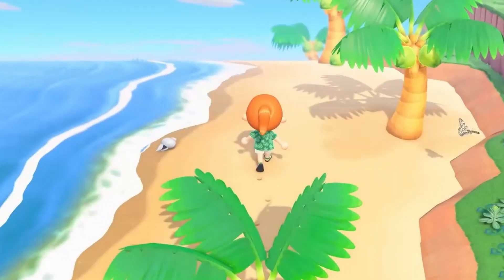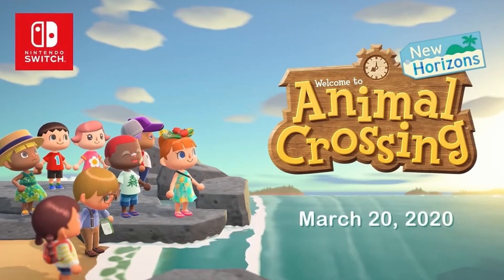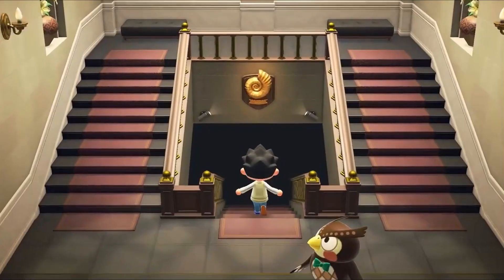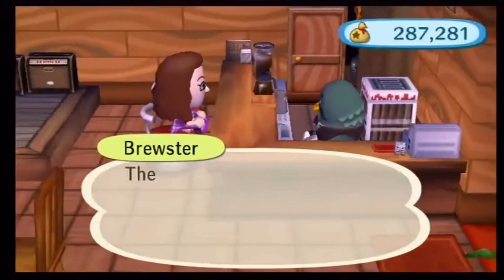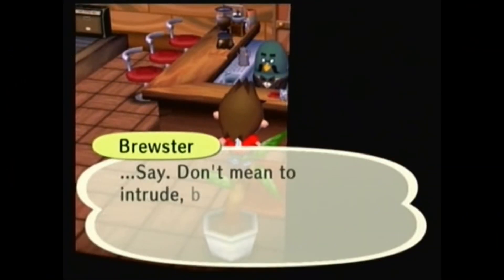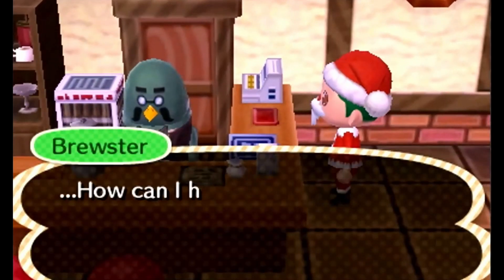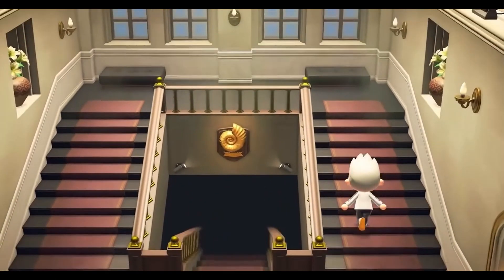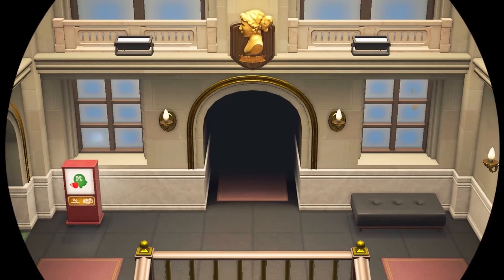When New Horizons came out, it was a smash hit, selling over 5 million copies in March of 2020 alone. But for fans of earlier games, there was one glaring omission that cast a shadow over the experience — where was Brewster? Brewster made his first appearance in Wild World in 2005, returning in 2008 for City Folk and in 2013 in New Leaf. Given how much of New Leaf carried over into New Horizons, he was immediately conspicuous by his absence. But with the new update, Brewster is moving back into the museum to run his cafe, The Roost.